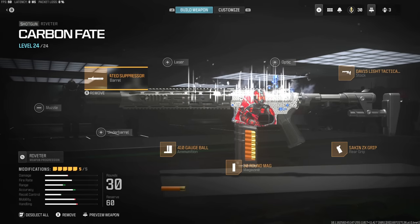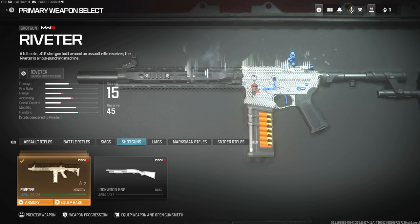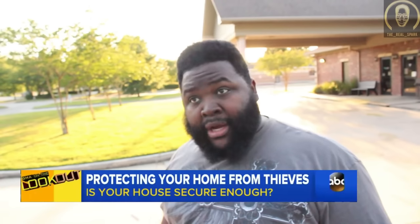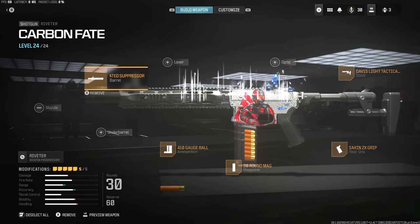Knifing is just so weird in the beta, so I ended up just messing around with the shotgun in Search and Destroy today. The shotgun I used is the Riveter, which I believe is a variation of an assault rifle in this game. It says 'a full-auto 0.410 shotgun built around an assault rifle receiver' — the Riveter is a hole-punching machine, and man, this thing just blasts players. This is the setup I ended up rocking on it.